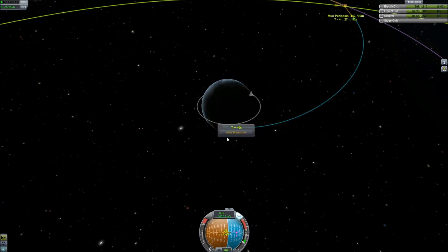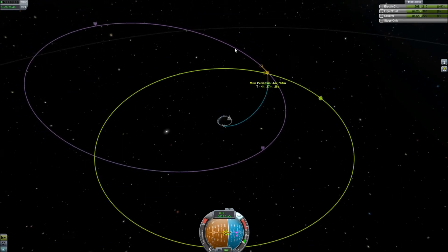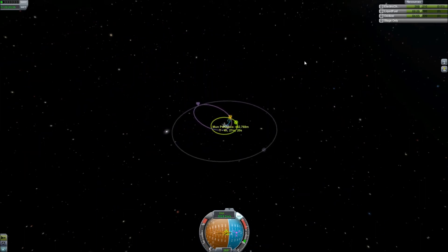Let's take care of this node. Goodbye, maneuver node. And so that takes us out and then takes us into this pink thing. That keeps us around Kerbin, which I don't want — I want to go shooting off into the universe.